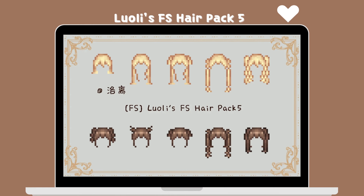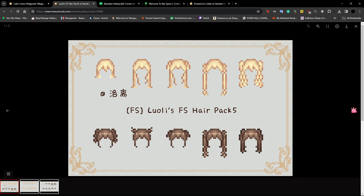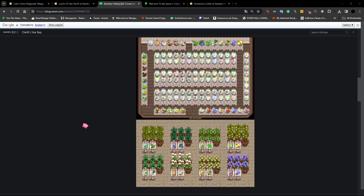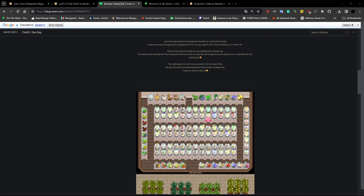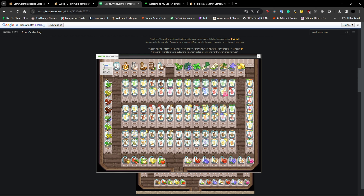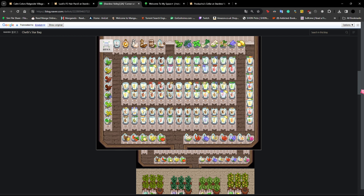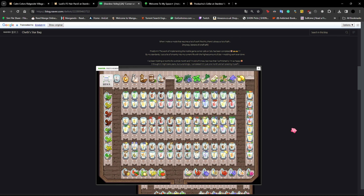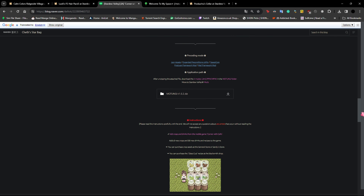These are super cute. One thing about me — I'm gonna add a Fashion Sense here in my game and I have almost all of this creator's stuff because I think they're super cute. This one is called JA Corner with Cafe Recipe Edition. It's on Naver and you don't need an account. I love custom food and custom crafting, so these Corner with Cafe recipe edition items are amazing — look how cute the sprites are, even the little crops. Immediate download.